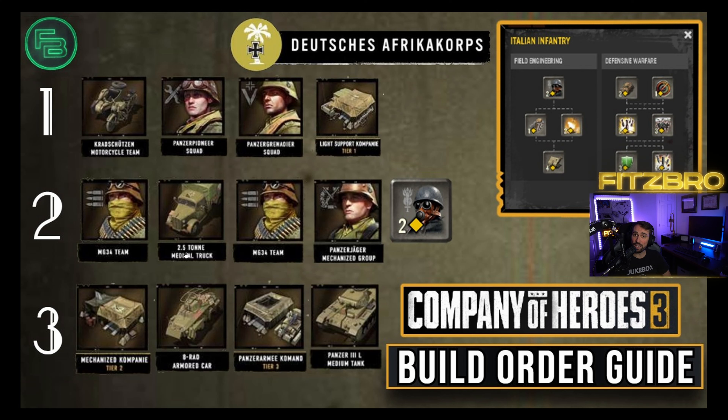After your machine gun, you want to build your medical truck. For the Africa Corps, you don't have a medical tent back at your main base — you use this medical truck and bring it to the front line. Park it ideally behind your machine gun so you can pull troops back after engagements and heal up. You can turn on the replenish troops ability on it. If you lose your machine gun crew, you can recruit them for just 50 manpower and heal them up next to the truck.